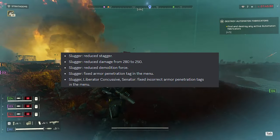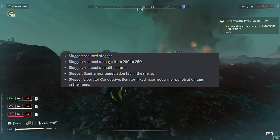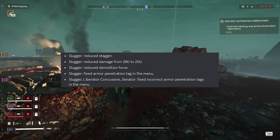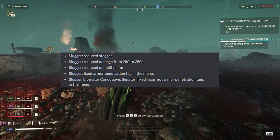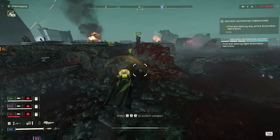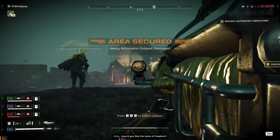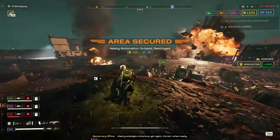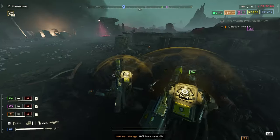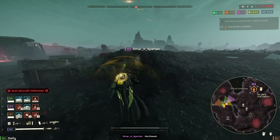Slugger: reduced stagger, reduced damage from 280 to 250, reduced demolition force, and fixed armor penetration tag in the menu. The Slugger, Liberator Concussive, and Senator also had incorrect armor penetration tags in the menu — now fixed. The Slugger nerf is something you kind of have to agree with — it's been the go-to primary for most of the player base since launch. Considering the changes to the Dominator though, who cares? We got better boom booms.